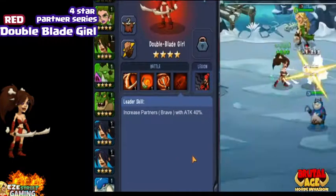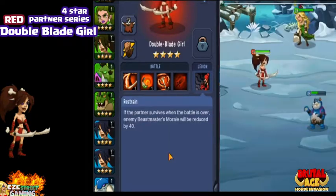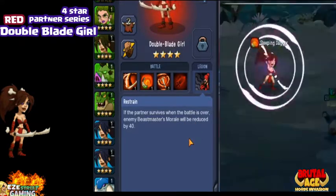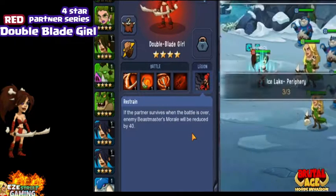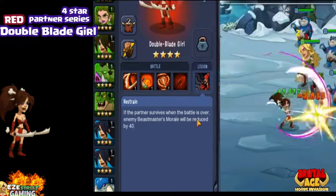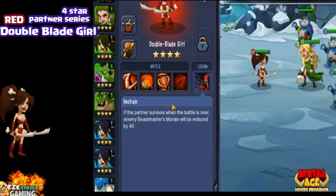Her Leader Skill is Attack 40%. If you have an all-red team, all partners will enjoy a 40% bonus on attack if she's the leader. Her Legion Skill is for Beastmasters — if she lives through the partner battle. When you do a player versus player attack, your army attacks their army. Don't forget to add your partners to the match. Your partners attack their partners first, and the surviving partners then boost the rest of her team or debuff the other team. In her case, she does a 40% morale debuff on the other team if she survives a partner match.